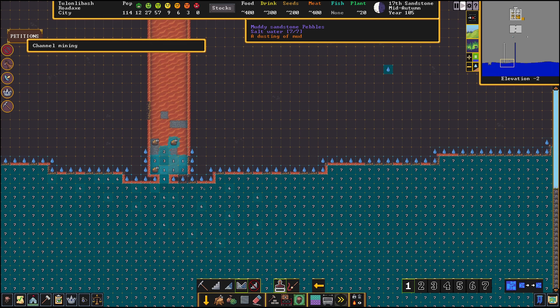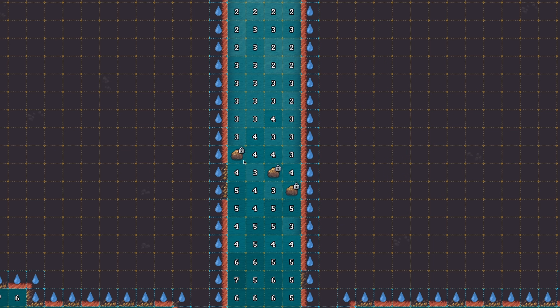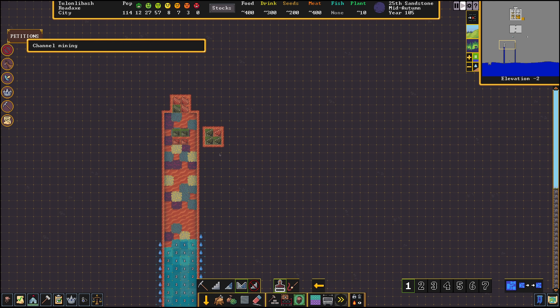Here we go — the water sees that it can move horizontally and it is filling up our tunnel, also pushing these stones around. The two-depth of water is going to move across the top of the ones until it finds an empty space and then fall off and become a one. The one is not going to move, and if it doesn't get more water it'll eventually evaporate leaving behind mud. You can farm on the mud that the water leaves behind.